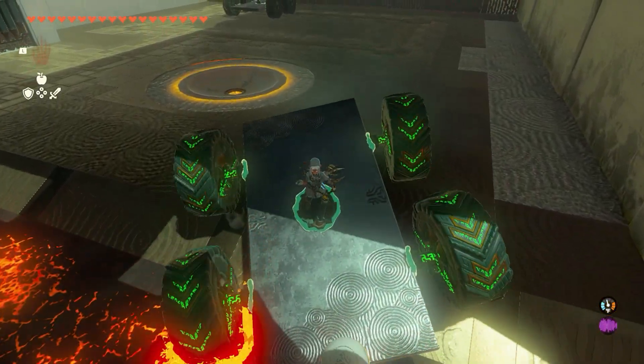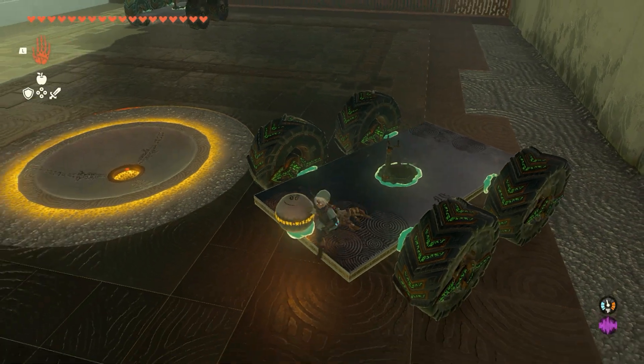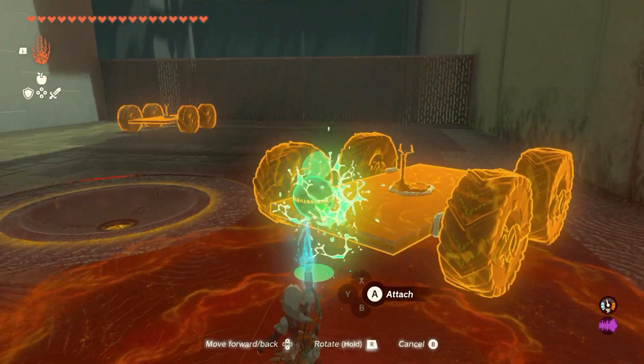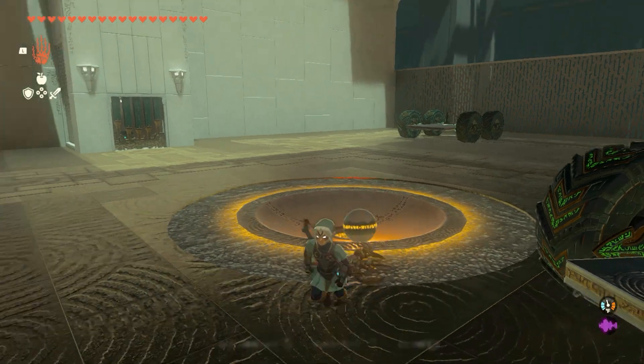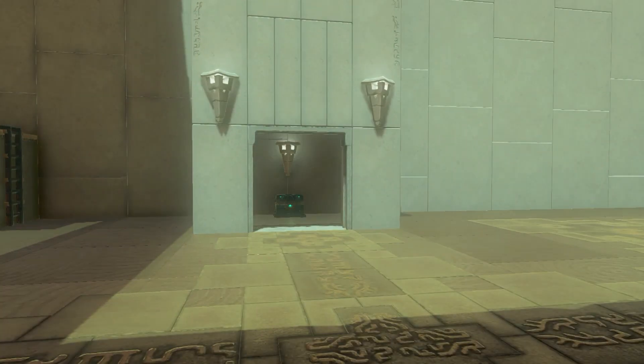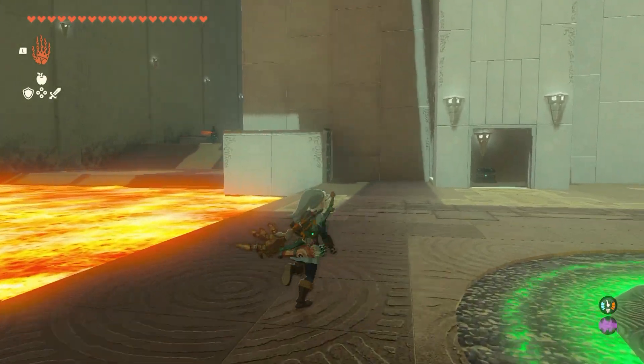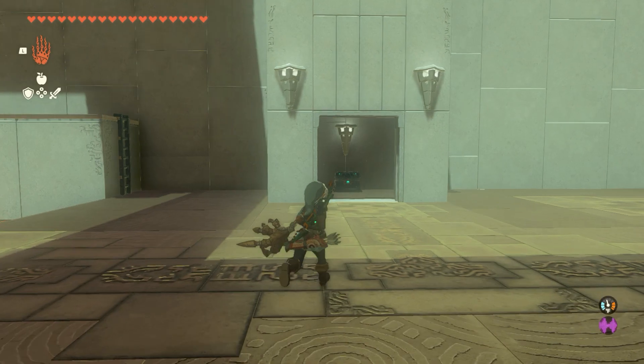You can just back up and slap it into the receptacle, and that's all you've got to do — it'll open up this side corridor so you can get a free chest. We'll grab the ball, flop it into there, and that will open up the little gate. Then from inside of there you can get your extra reward.